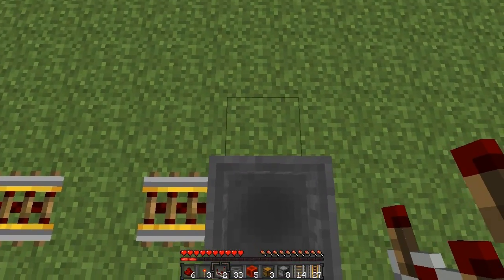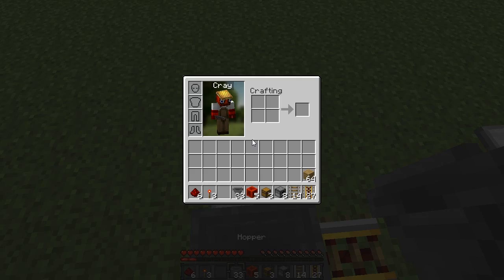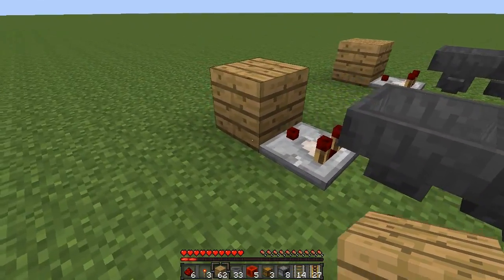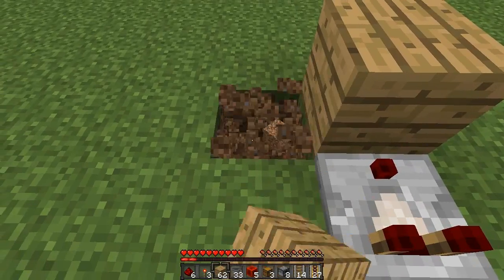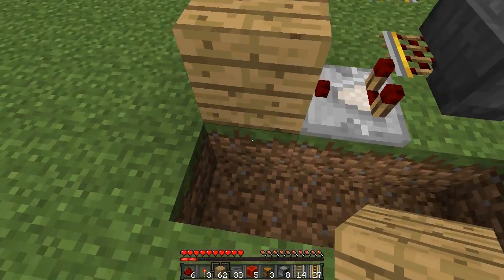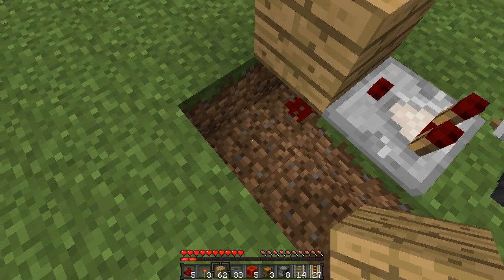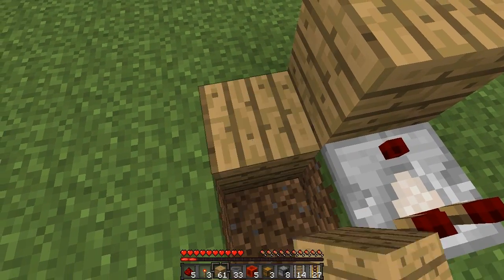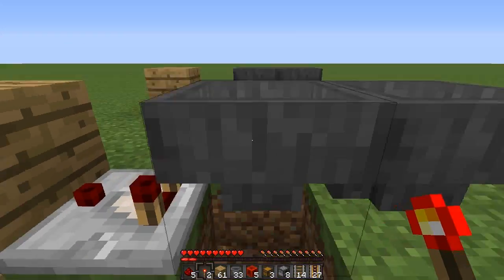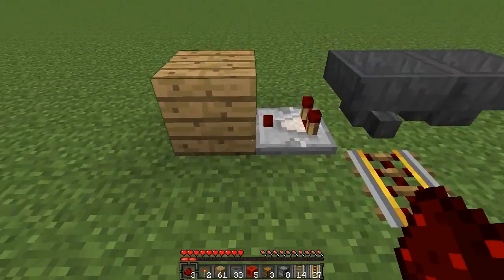For the hoppers behind, place a comparator behind them facing away — do that for both. Then place a block behind those comparators. Now dig out some blocks in the ground: start on the left side, dig out the block left of the comparator, then one more back. Dig out the block under this block here, put a piece of redstone there, place a block back here, and then place a redstone torch on this front face. Dig out the block under this hopper and place two redstone down on those blocks. Do this for the other side as well.